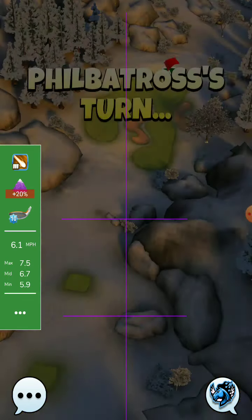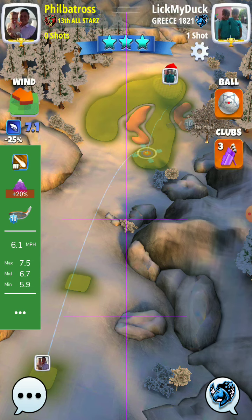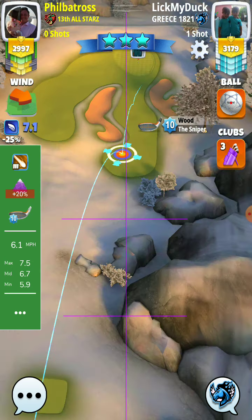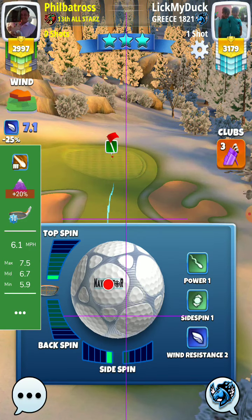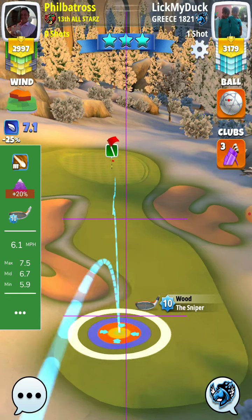As I said: 2.2 topspin, 1.8 left spin, no moving target, plus 20% at max. P3 number Sniper 10 also works. You can play with a Sniper 7 and above with the same adjustments.